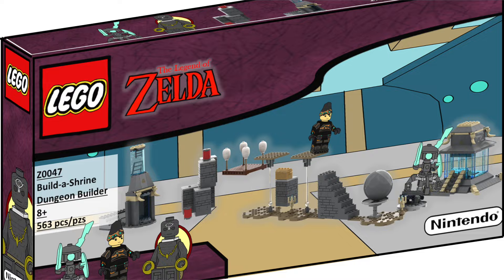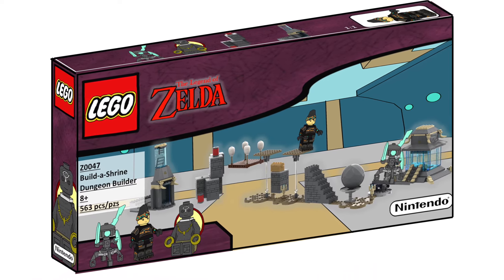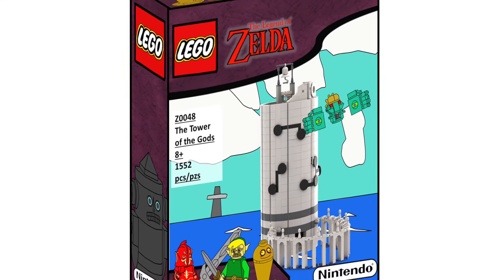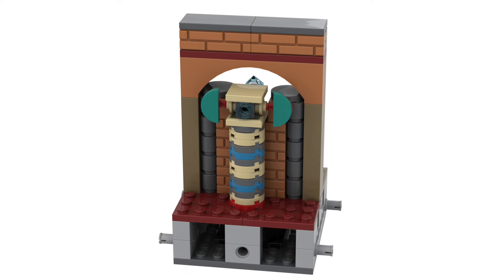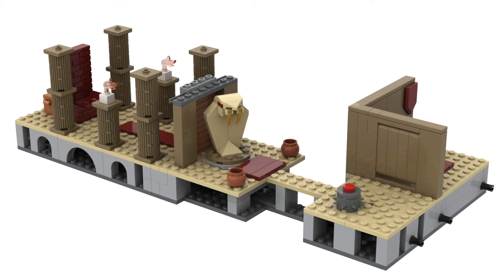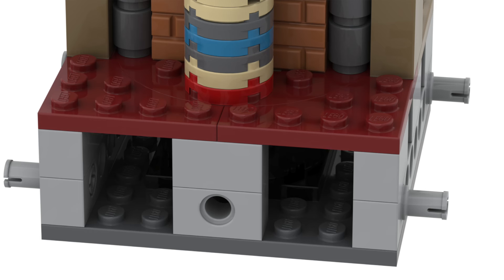The Wave 3 sets — the Tower of the Gods and the dungeon builder sets — weren't touched at all; they were already perfect, with just a custom layout made for this build. For the Wave 4 sets — Arbiter's Grounds, the Ancient Machines Battle Pack room, Volvagia's Boss Battle, the Spirit Temple Gauntlet, and Koloktos — the only changes were to the Technic pins, making sure all pins were spaced exactly 8 studs apart.